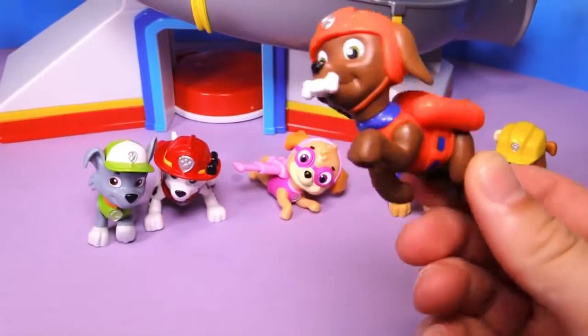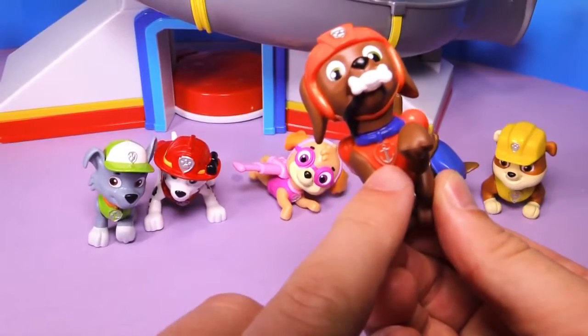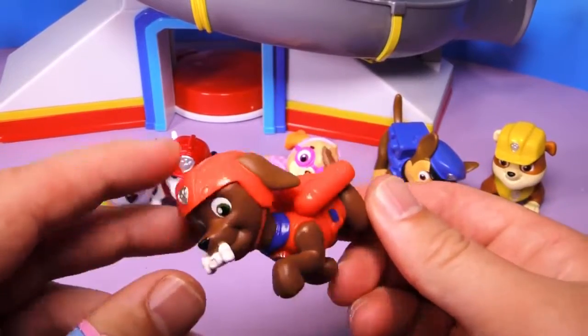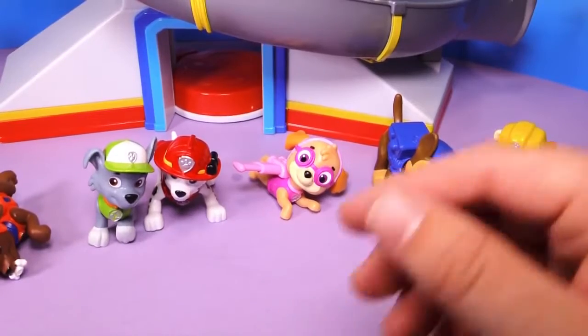So here's Zuma first, and it looks like Zuma's swimming, doesn't it? He's got his tank on, and you can see his little badge, and he's got his little breathing apparatus. Now the one thing about him is Zuma's legs don't move. So if you put him on the ground, he wants to tip over.